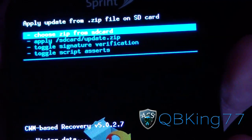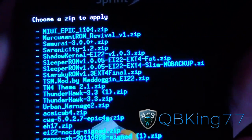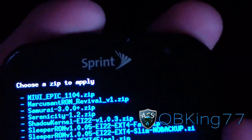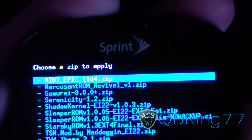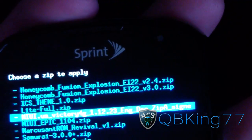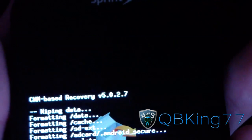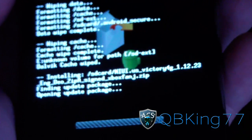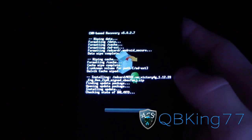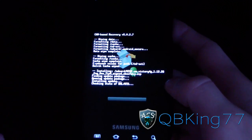Select Install Zip From SD Card, then Choose Zip From SD Card, and find that MIUI.us ROM — it should be on your Epic. Mine is right there: MIUI.us Victory 4G 112.23. Select it, hit Yes, and let it install. It's going to go ahead and install MIUI on my Epic 4G — I'll let it do its thing and be back once it's done.